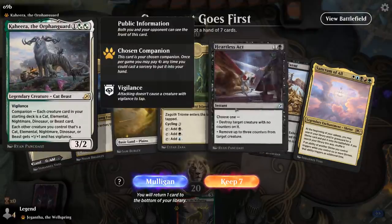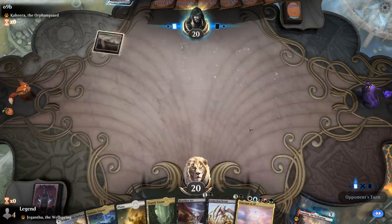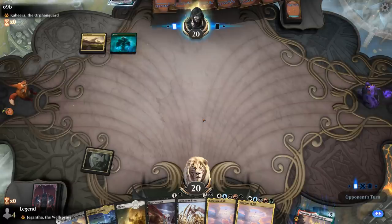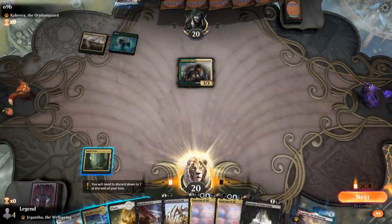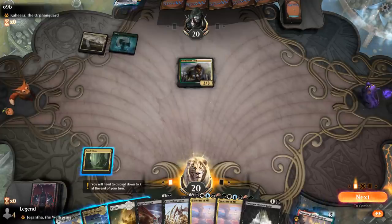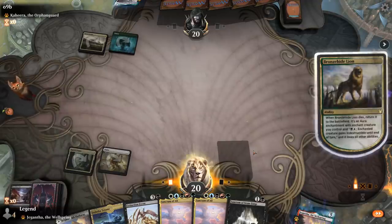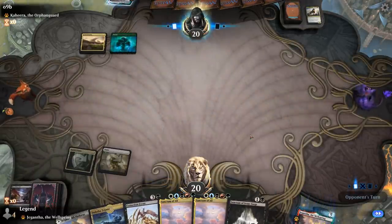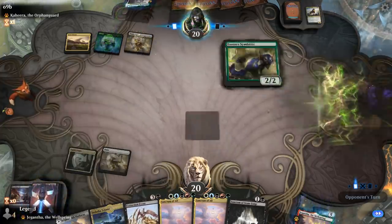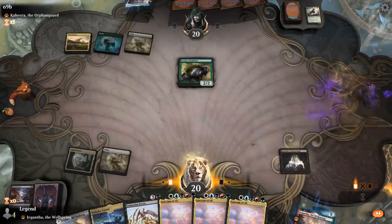We're on the draw facing a Kahira, the Orphan Guard deck. Our hand is decent — we're missing red mana — but we've got early interaction and Sanctum of All. They play Savai Triome and a Bronzehide Lion — some sort of cat tribal deck. We kill the Lion now with Heartless Act; that's probably a good idea. Next turn maybe Triome plus Stonefangs. We drew two more Sanctums of All in the meantime, so we need to find that red mana soon.